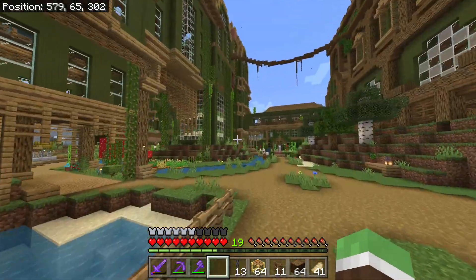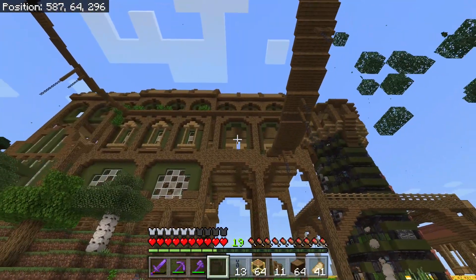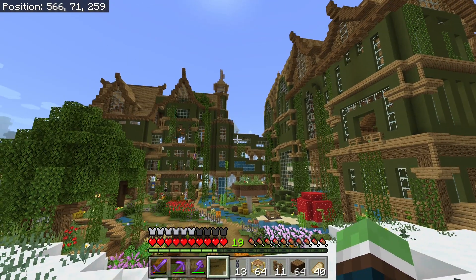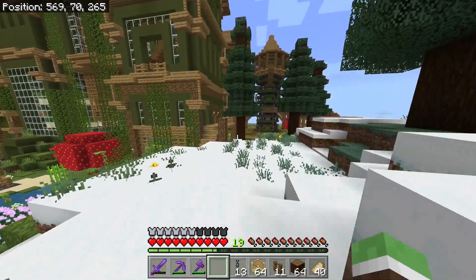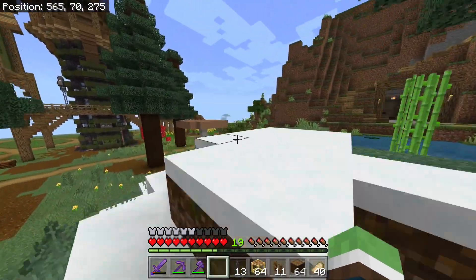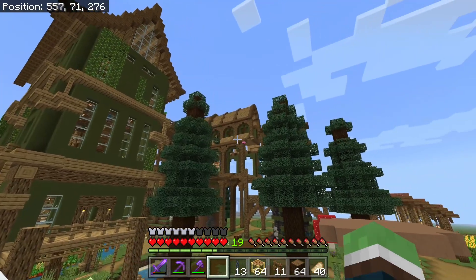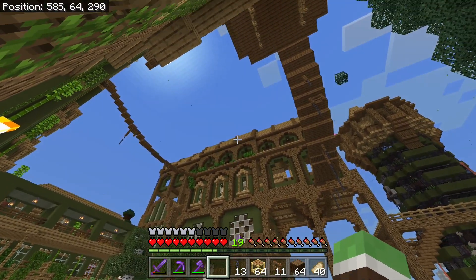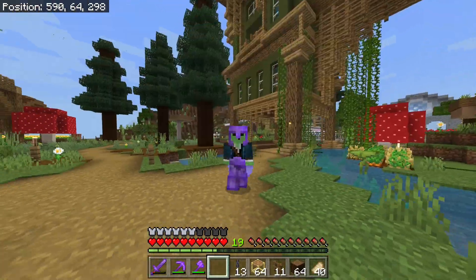Maybe we should work on some of this more. I've got a lot of open windows here that need to be closed off, such as here and all those up top. I'm always trying to find ways to add age to the house. Over here I'm debating on whether I should put more leaves on the top, but why don't I replace some of the roof with moss blocks?